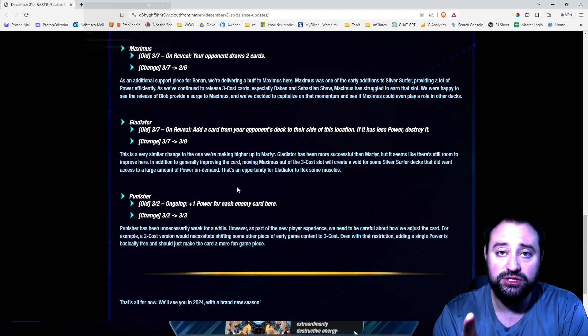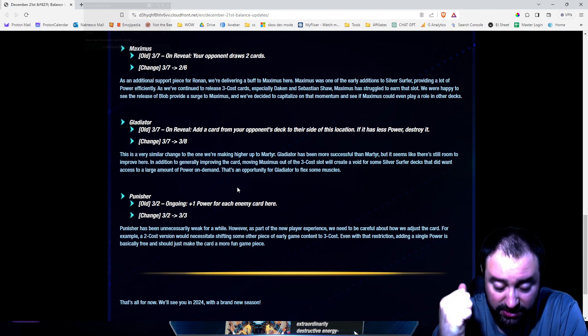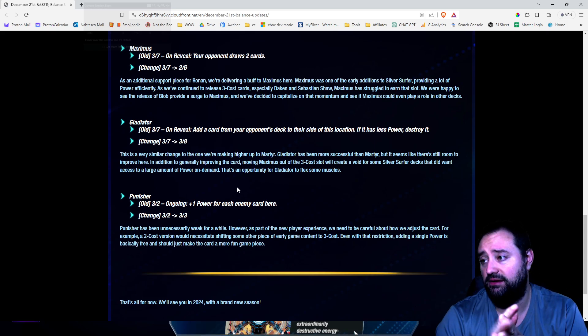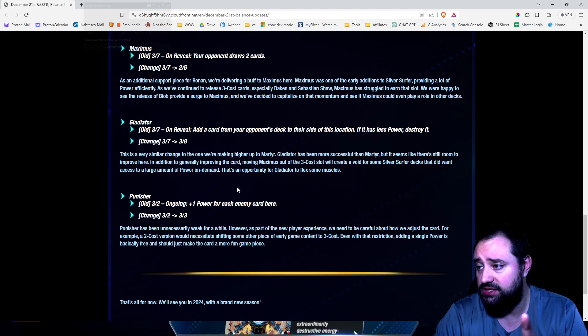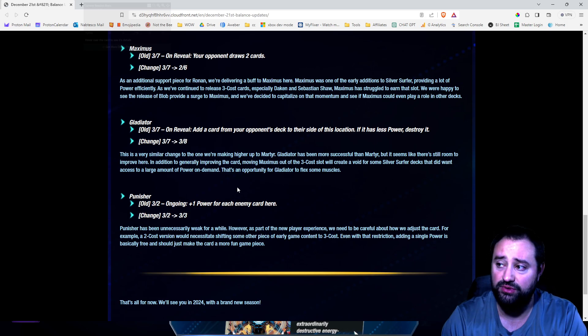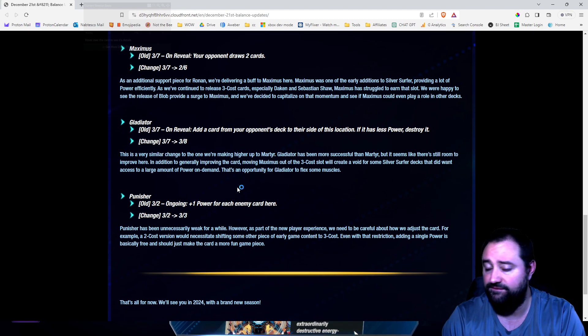Yesterday I tried to make a Punisher deck and I was like I can't do this yet — Punisher is not powerful enough for me to make a deck. Yet. And I am so glad they did this change today. Punisher has been unnecessarily weak for a while. They changed it from a 3-2 to a 3-3. I know it's only one extra power, but it matters. Part of the new player experience — we need to be careful about how we adjust the card. A 2-cost version would necessitate shifting some other pieces of early game content to 3. Even with that restriction, adding a single power is basically free — it should just make the card a more fun game piece.